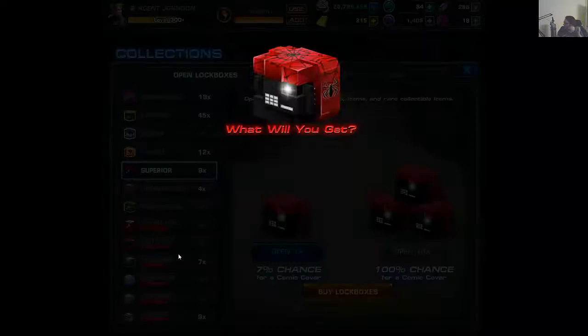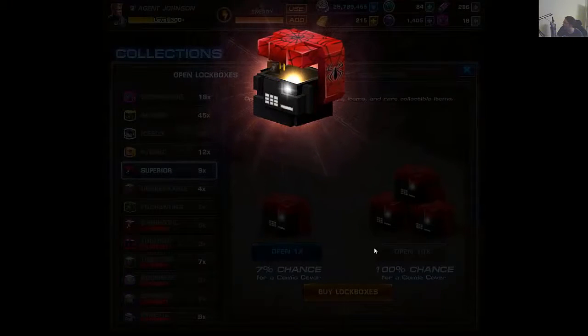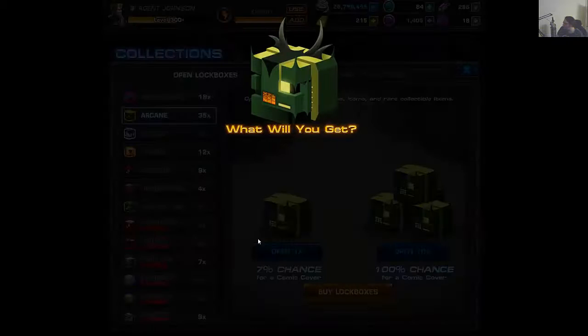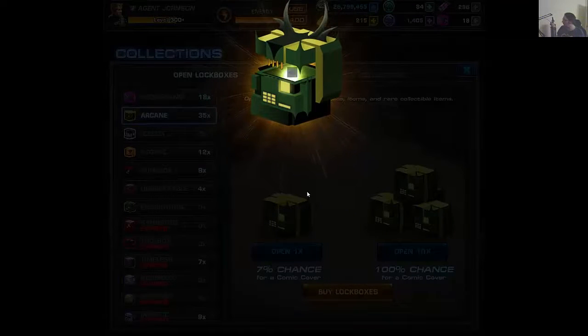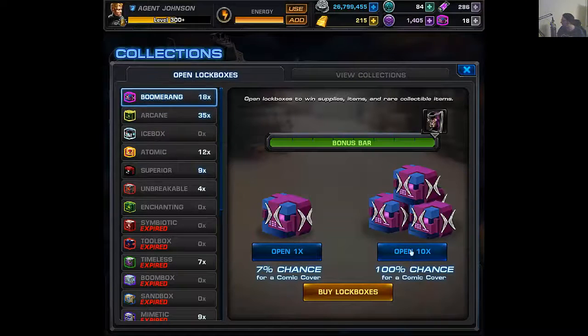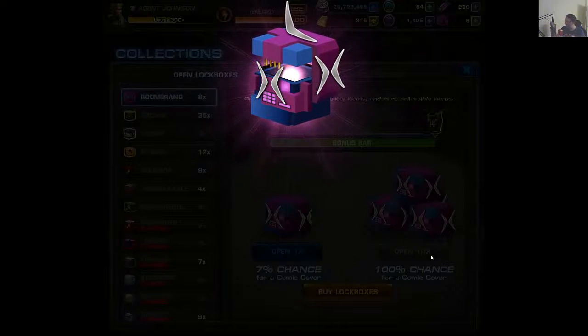First we'll go ahead and get 10 of the superior ones. The weapons in the Boomerang box definitely seem to be the Blade Blaster and I believe there is something else, although I do not recall what it was. I think I've got all the weapons from here. But here's my last 10 — this is a guaranteed cover and a guaranteed Boomerang.